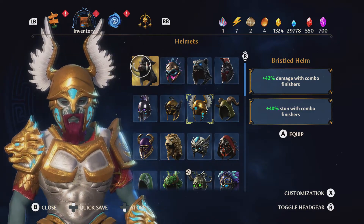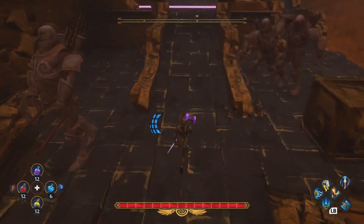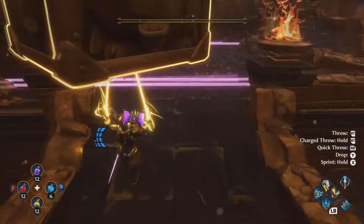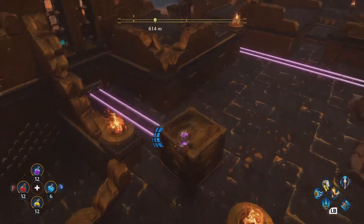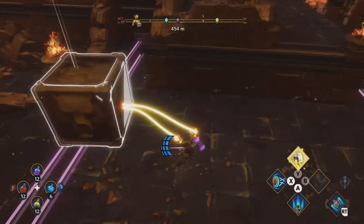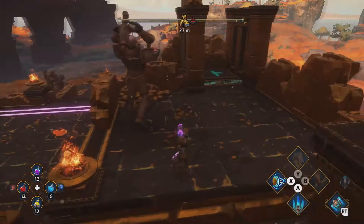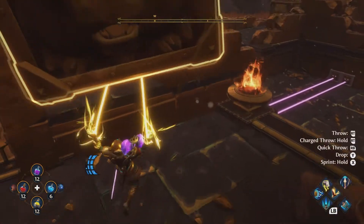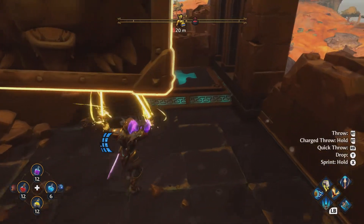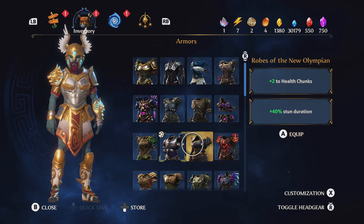The next chest can be found on the map here. Once again you'll need heavy lifting — you grab this box, throw it onto the switch, and jump over. Then you need to grab it again and get over to the next area, pulling it up rather than taking it through that path. You can then grab the chest inside — you'll get adamantine and a piece of a new Olympian armor set. A piece of this set adds two to health chunks and 40% more stun duration.